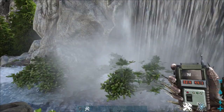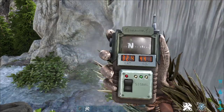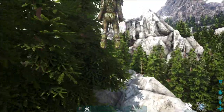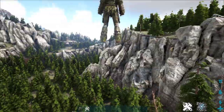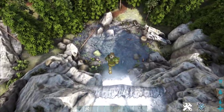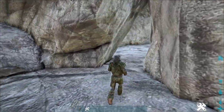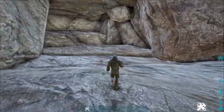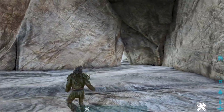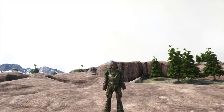The last hidden base location is at 32.4, 44.1, located near the canyons. There are some beaver dams close by if you need cement paste, which is really handy. Behind this waterfall is this rat hole, and behind the rat hole it opens up into a small base location. I hope this hidden base location video helped and if it did please like and subscribe. If you have any questions just comment them below.